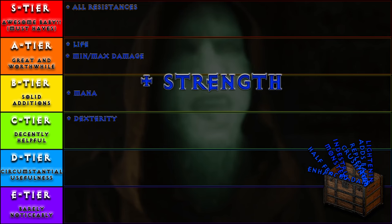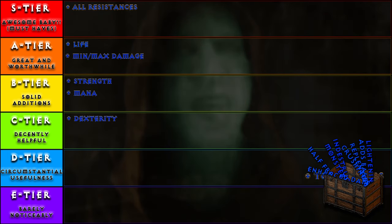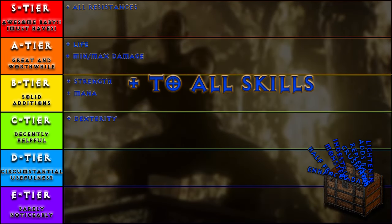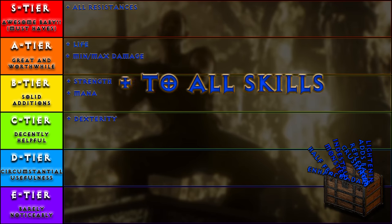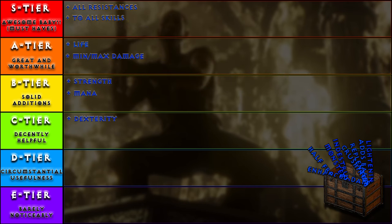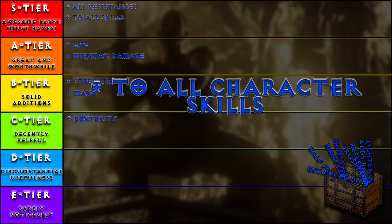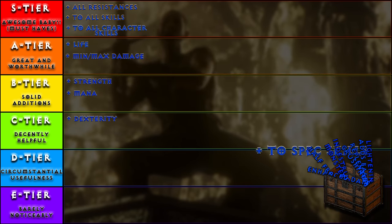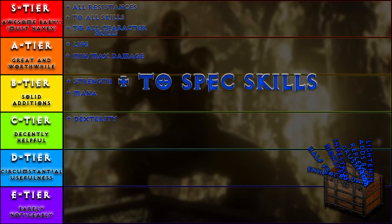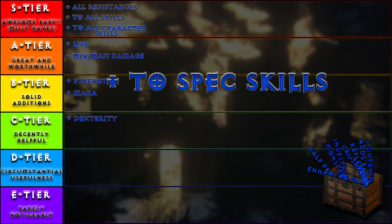Plus strength: strength increases direct damage, granted not by large margins, and allows the use of better equipment — it can be a solid addition, B tier. Plus to all skills is where it's at. Adding a skill level or two to every single skill you have is almost always a go-to option. Absolutely S tier. Plus to all character skills is essentially the exact same thing, only character-specific. Adding all skills is one of the best perks of the game — S tier. Plus to character-specific skills is a little different, as it's highly dependent on your current build, but getting a good combo can definitely be a solid addition, so B tier.